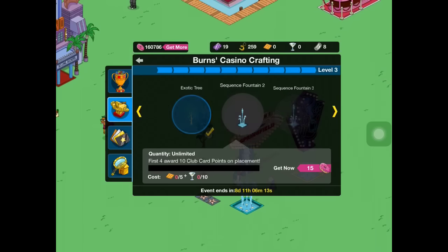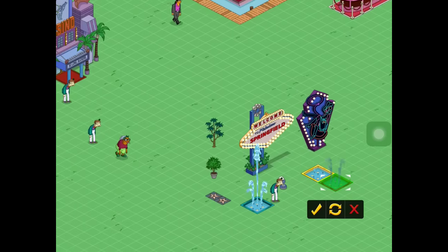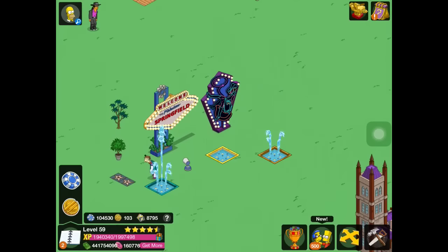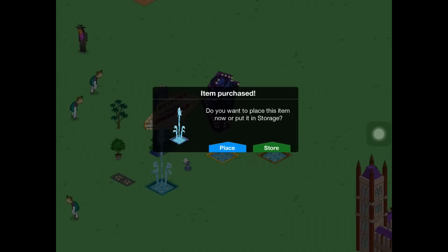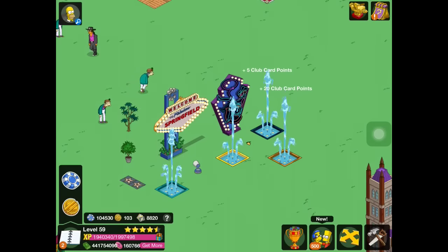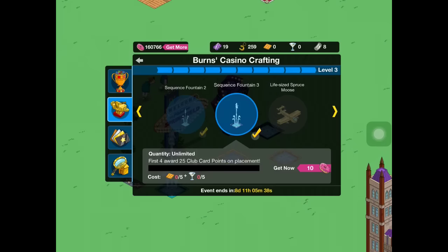We have the sequence fountain number two, which kind of does the same thing that the first one did. We also have sequence fountain number three. They seem to do the same thing — I thought they would do something different. I guess maybe they're just different colors.